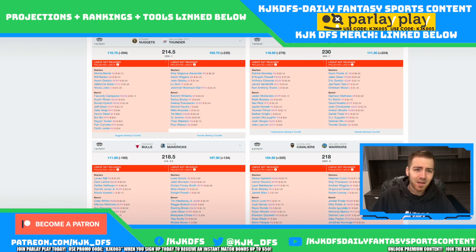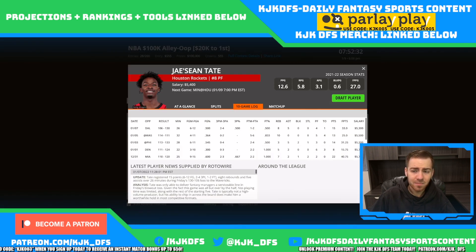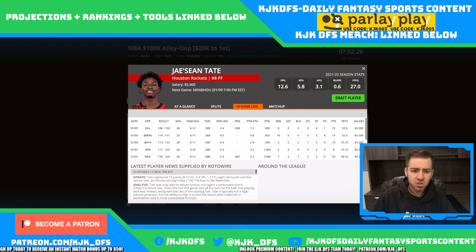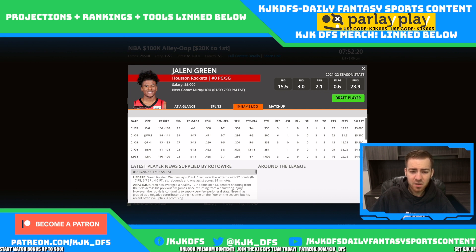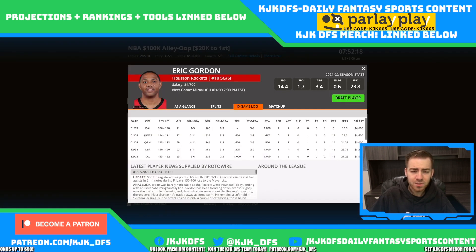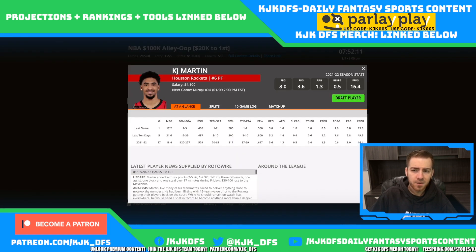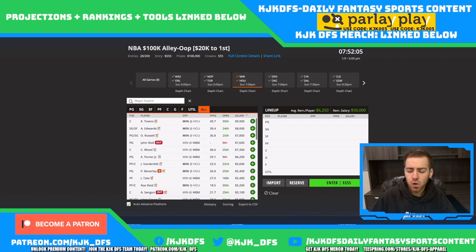Christian Wood and Kevin Porter Jr. are my top two options to run it back on this Houston squad. In a high up-tempo game with a 7 point spread, I really think they'll be the two main candidates. Jalen Green, Eric Gordon, and JaeSean Tate are all priced very reasonably in the mid-5k range. JaeSean Tate plays around 30 minutes and is a great value play. Eric Gordon at 4.7 — if there was ever a time for these guys to really have a big upside game, this would be it.